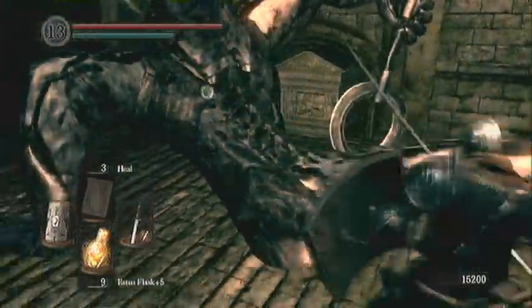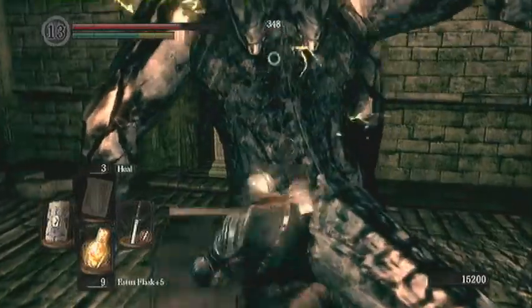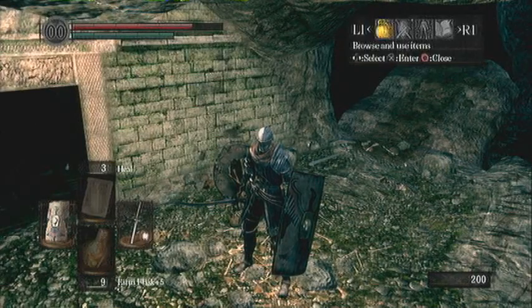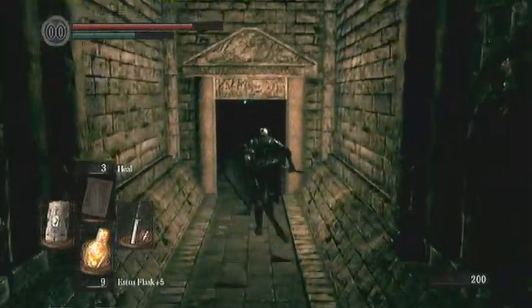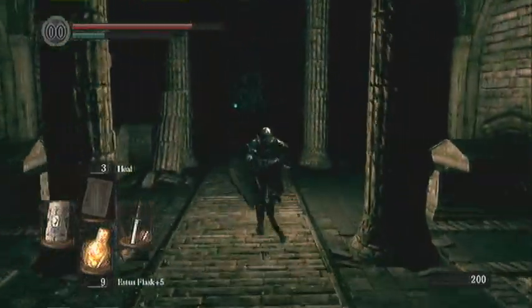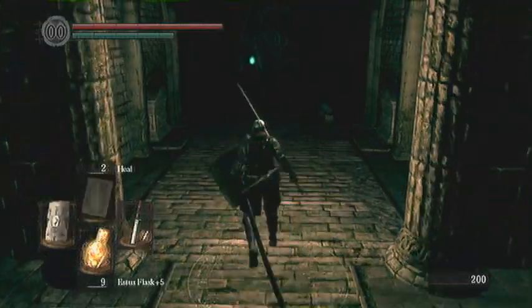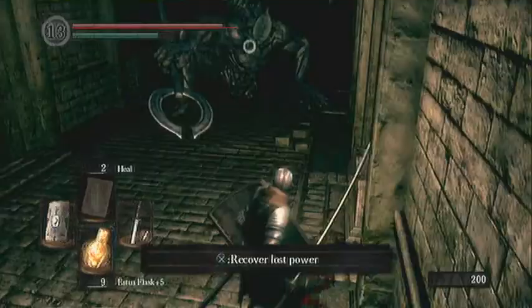Coming over here, we're going to take on this Titanite Demon. Same tactic for fighting any of these Titanite Demons — I prefer you only take two shots at it before you start putting up your shield again, or else you're going to end up just like me right there. I recommend you take only two attacks on it before putting your shield back up. Here we are again — round two against this Titanite Demon.